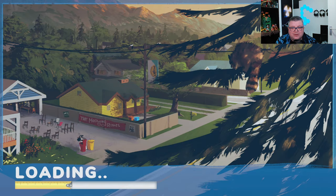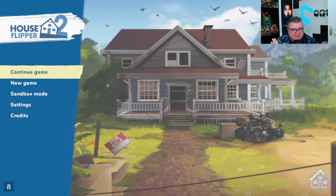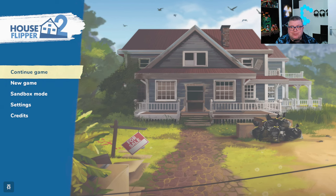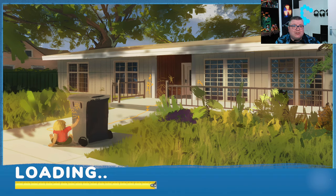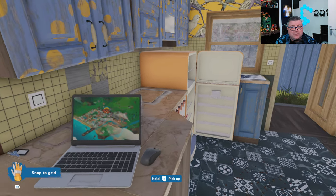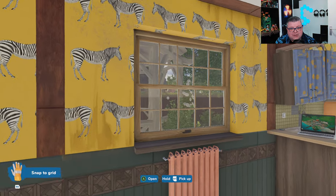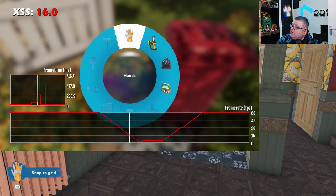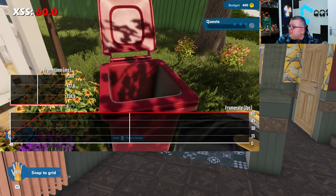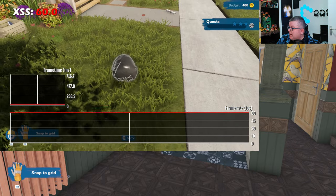I actually played the first House Flipper a lot — I really loved it. It's such a relaxing game and it doesn't take itself that seriously. It has a story inside of it. Overall the game runs incredibly well on the Series S. I was actually quite surprised to see 60fps on the Series S, and I did a frame rate test for you guys. Right now you can see a dip because I'm in the menu, but further on it's perfectly fine 60fps.